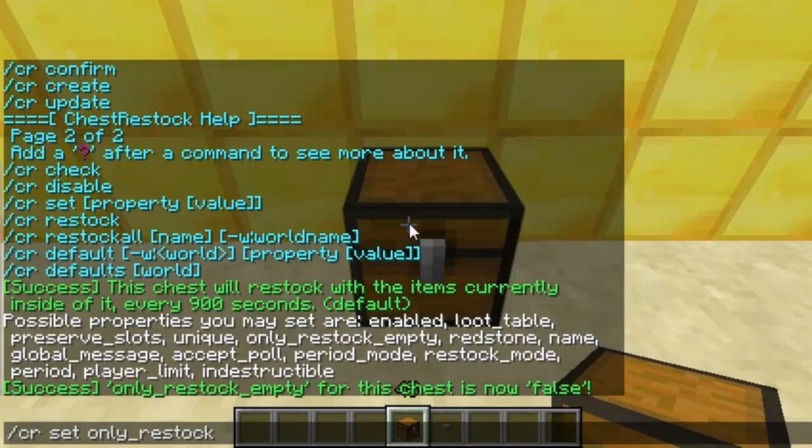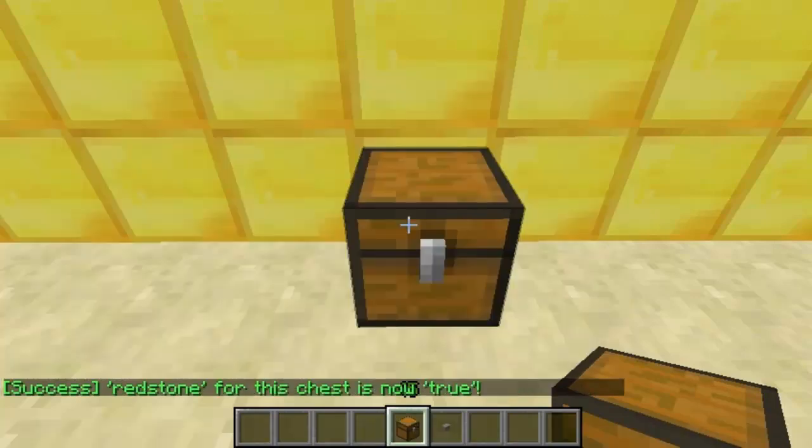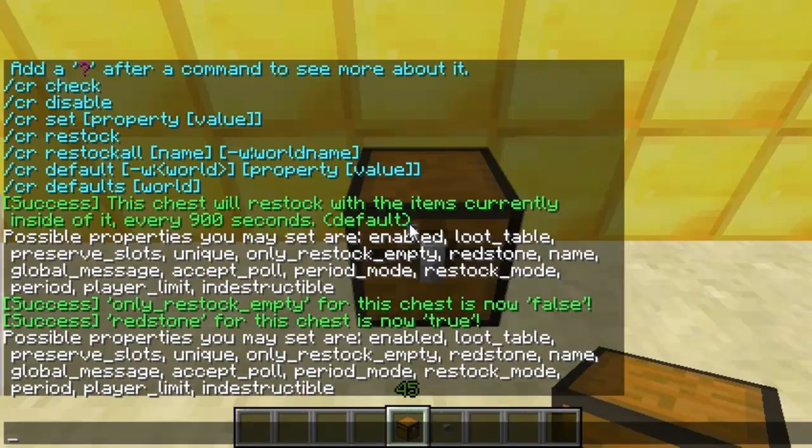The next one we can set is redstone. For this example I've set it to true, but personally I've never actually set it to true for this type of chest, because the problem is if a redstone current goes through it, it will override the automatic restocking and refill the chest anyway.